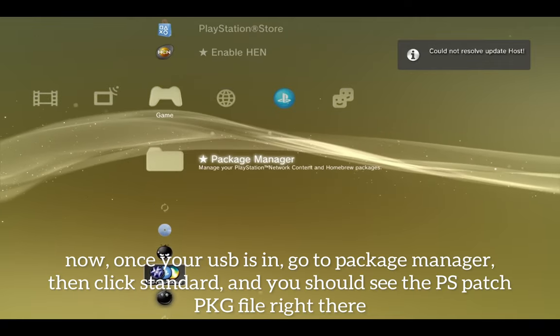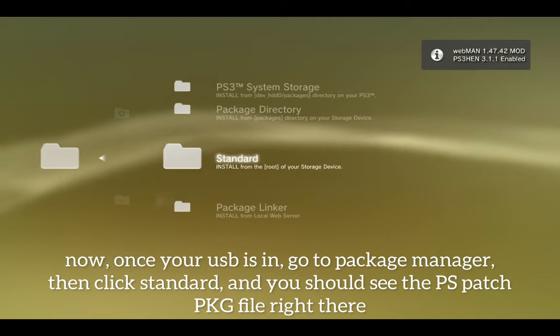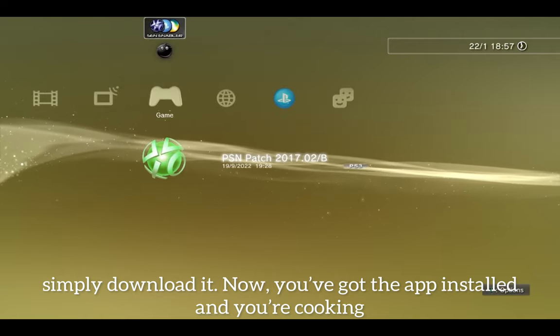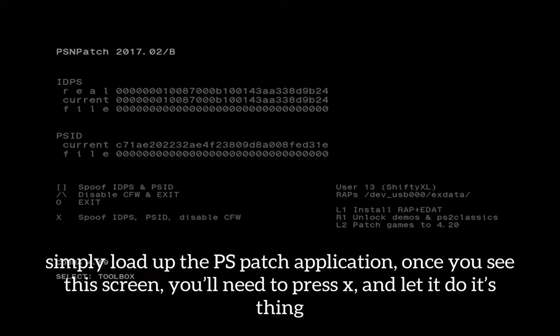Now, once your USB is in, go to package manager, then click standard, and you should see the PS Patch PKG file right there — simply download it. Now you've got the app installed. Simply load up the PS Patch application, once you see this screen you'll need to press X and let it do its thing.